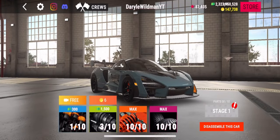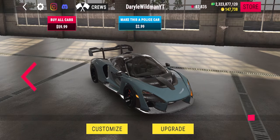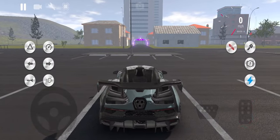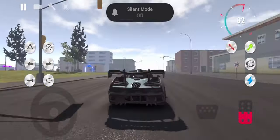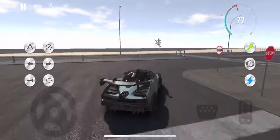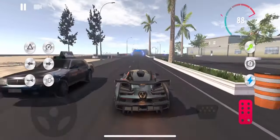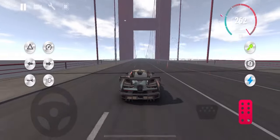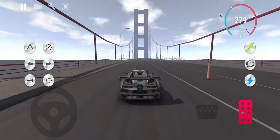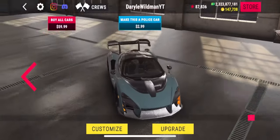Before we do that, this is a base stock McLaren Senna. We're going to go back to the main menu and show the top speed, which is about 280 miles per hour. The car is maxed out in upgrades but not even at stage one. Let's go test it — you can see 280 miles per hour is the top speed. Even with turbo you never really get much of a speed difference.